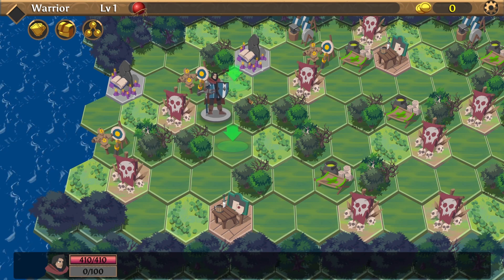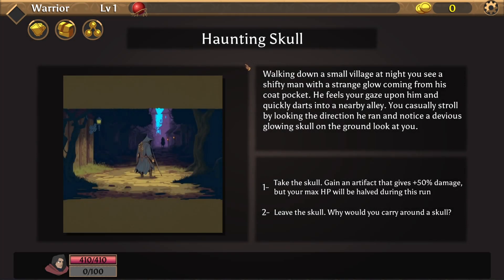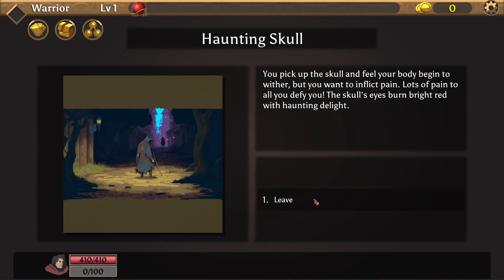We cannot go backwards — interesting. Let's see if we can alter our fate once again. Walking down a small village at night, you see a shifty man with a strange glow coming from his coat pocket. He notices your gaze and darts into a nearby alley. You notice a devious glowing skull on the ground. Take the skull — gain an artifact that gives plus 50% chance damage, but your max HP will be halved during this run. Sure, let's do it. You pick up the skull and feel your body begin to wither, but you want to inflict pain. The skull's eyes burn bright red with haunting light.